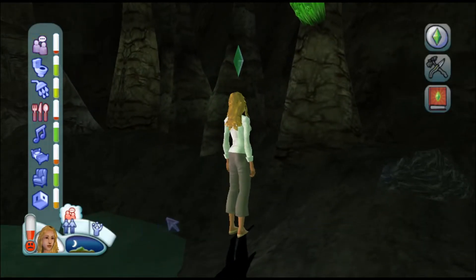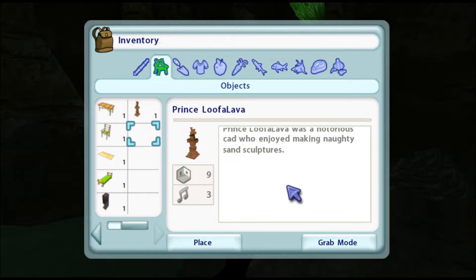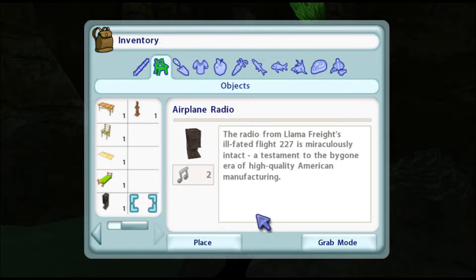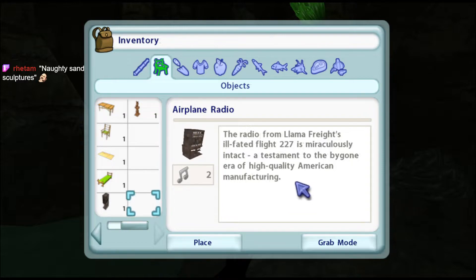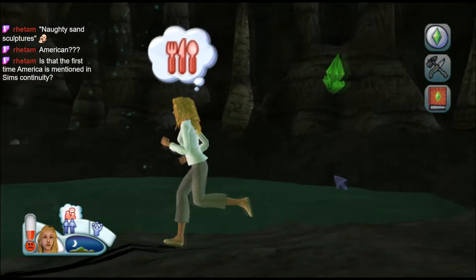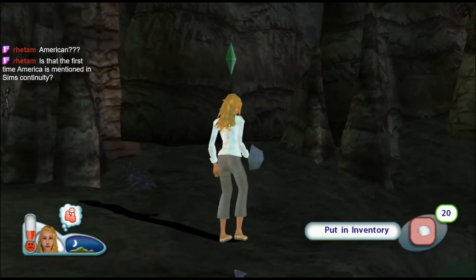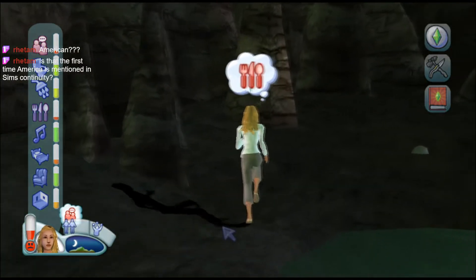So which one is this? We have the king so far. We picked up the prince - Prince Lufa Lava was a notorious cad who enjoyed making naughty sand sculptures. Did you create sand buddy? Are you the creator of sand buddy? The radio from Llama Fright's ill-fated flight 227 is miraculously intact - a testament to the bygone era of high quality American manufacturing. Where are we though? It's usually Sim Nation - Sim City, Sim Nation is usually what I would see.